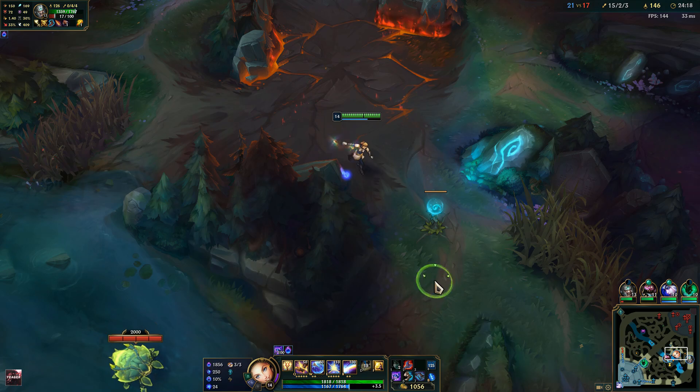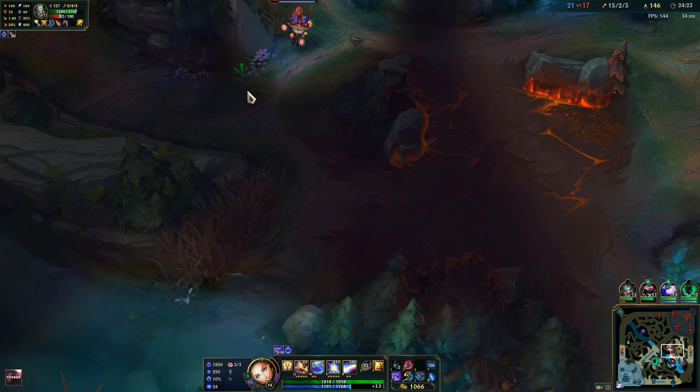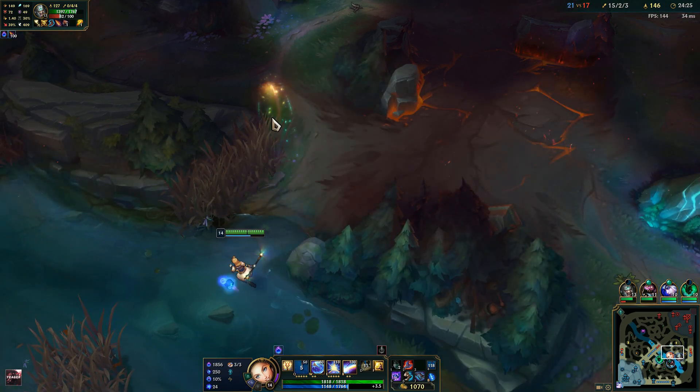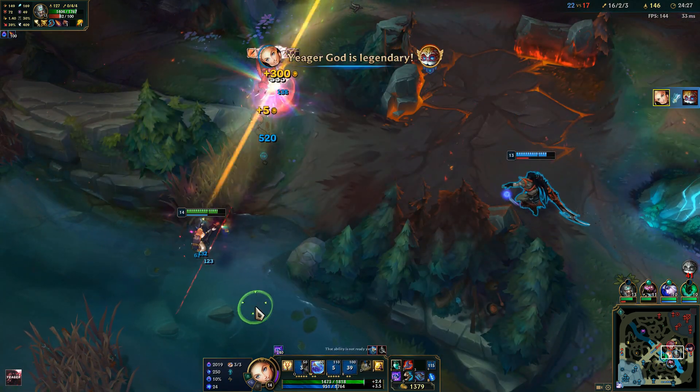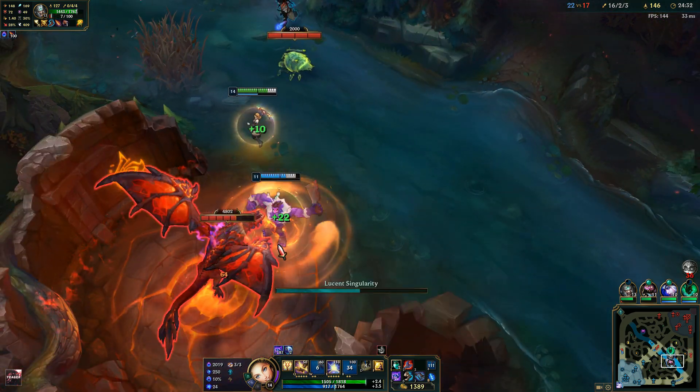Pop this plant so they won't have any vision whatsoever. Heimerdinger is coming here and he is down — that's why, if you clear out the vision, they will be forced to face-check.